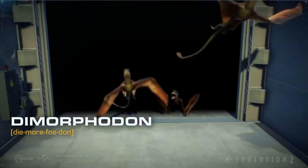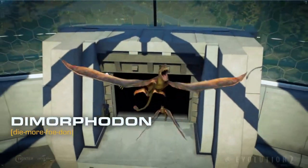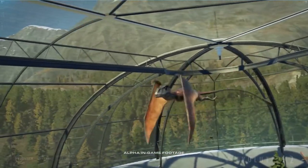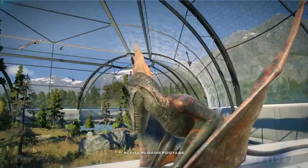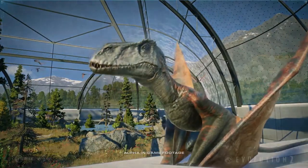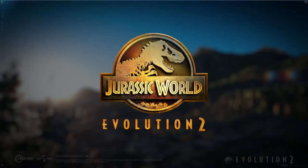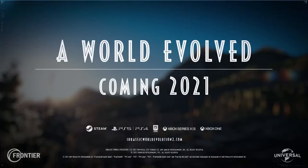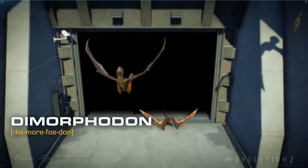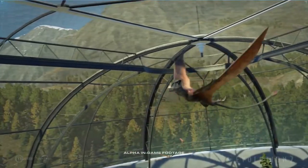The Dimorphodon, a member of the pterosaur family, is a fairly poor flyer mainly due to its shorter wingspan — it relies on frantic short flights. Hello everyone, this is Black Survival. Let's talk about the new species field guide: Dimorphodon.